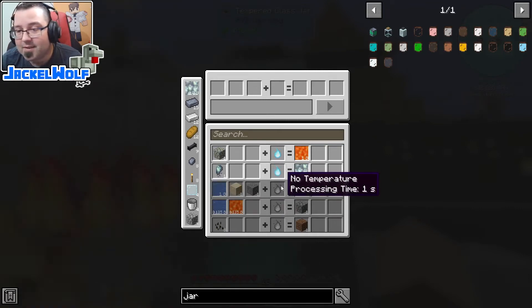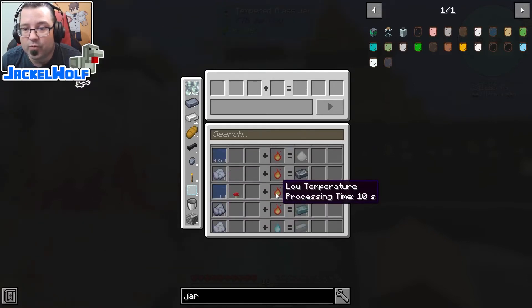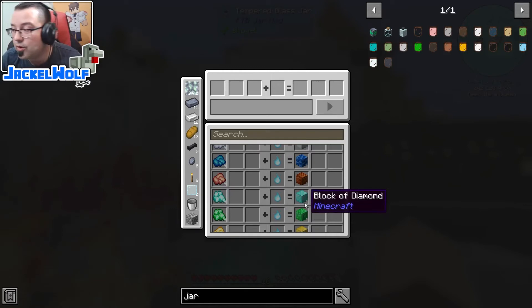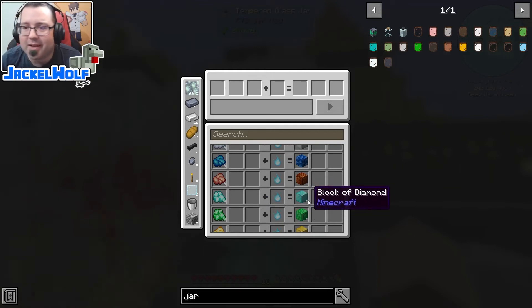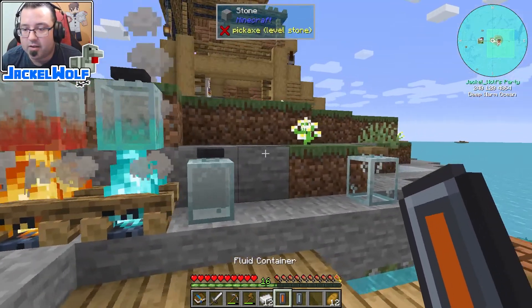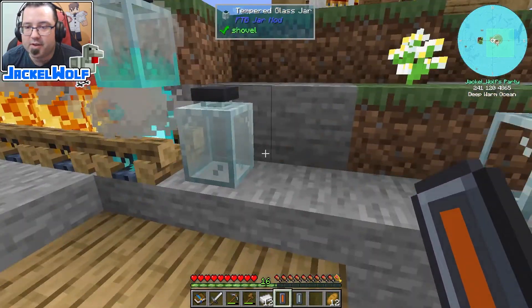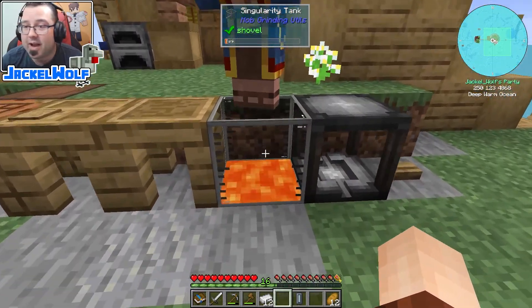For the most part you can do similar recipes to the low-temperature ones though not all of them translate over exactly the same. The high temperature is where you're going to be able to do your blocks of items rather than individual ones - if we scroll down here you can see with nine diamond clusters you could do a block of diamond, whereas at low temperature it would just be one diamond cluster to one diamond gem. While you're not doubling anything in here you are speeding up your process if you've got enough clusters to make a full block. Our lava container is ready too - we can take that fluid container and put it into pretty much anything we want, like our singularity tank. There we go, we've now got a little bit of lava in our singularity tank.